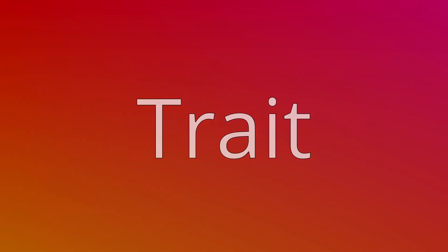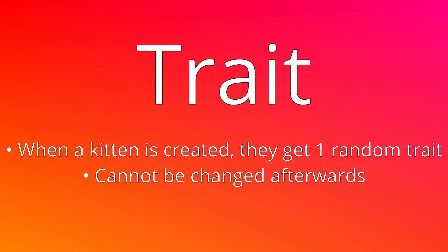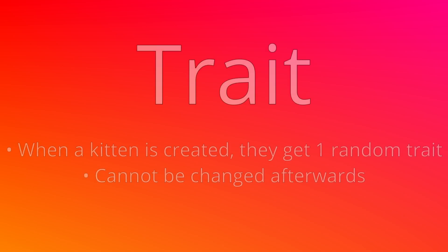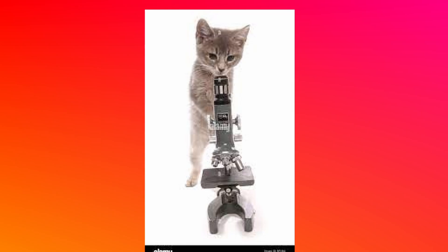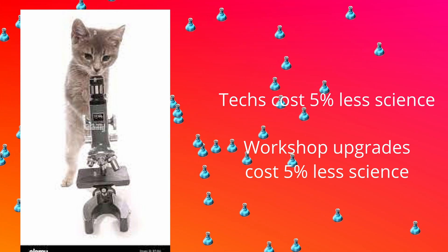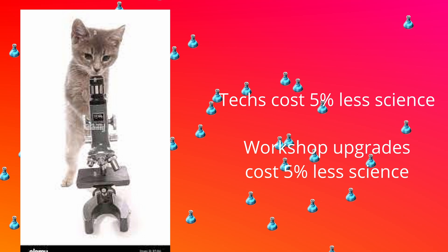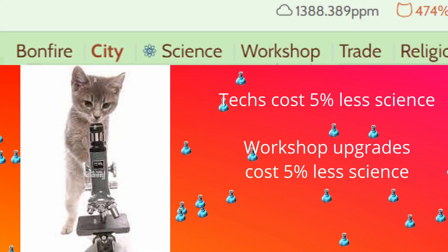Leader traits. Each kitten has one of eight different traits — they are assigned it randomly and it can't be changed. The first trait is the Scientist trait. If this kitten is set as your leader, they will give you a 5% discount on the science cost of technologies and workshop upgrades — just to the amount of science you need, not the other resources. On some color themes, you'll see a little atom icon next to the science tab when this trait is active.